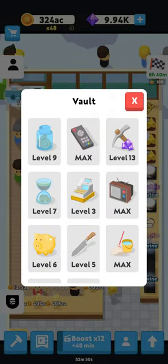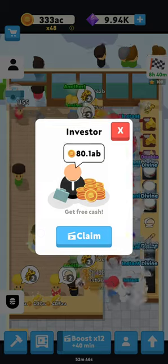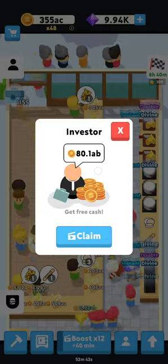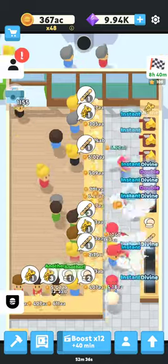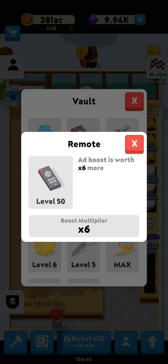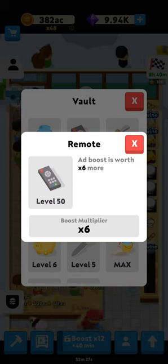Make sure you actually watch all of the investor ads when he's offering you gems. He might be offering cash, and that does help in the early game, but definitely watch it when he's offering gems. When upgrading the remote, get it to five or six at first. Focus on the pickaxe until you get to level 10.